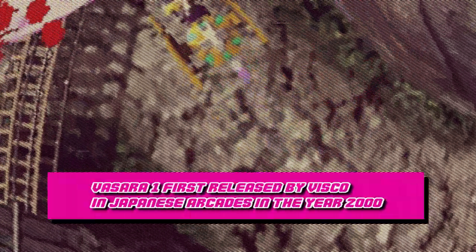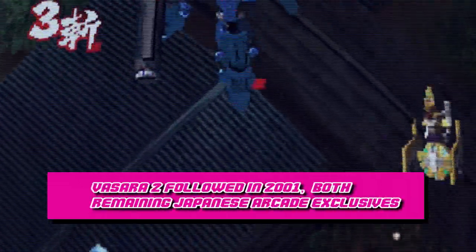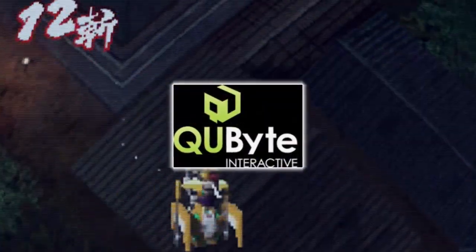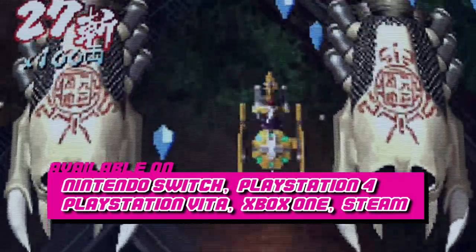If you're not familiar with the Vasara series, chances are that it's because they were exclusive to Japanese arcades, never seeing a release on consoles or overseas. This makes them relatively obscure to the general public. Luckily, the games have finally received a much-needed console port by Brazilian studio Cubite Interactive. It's available digitally on the Nintendo Switch, PlayStation 4, PlayStation Vita, Xbox One, as well as on PC via Steam.